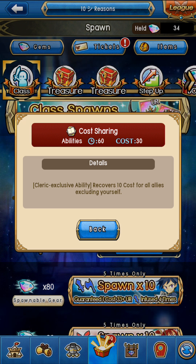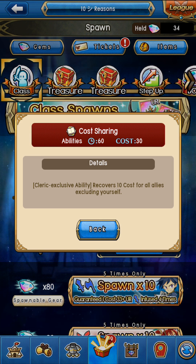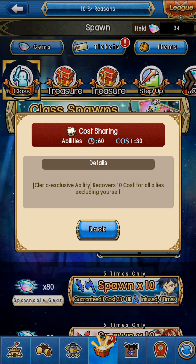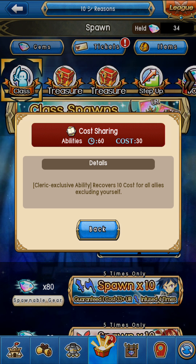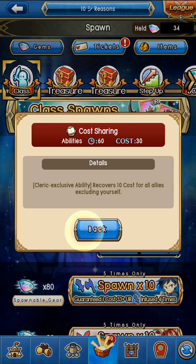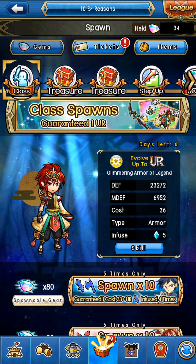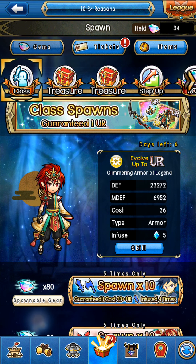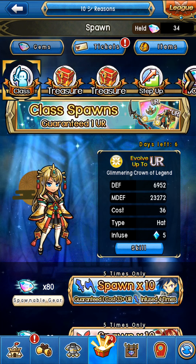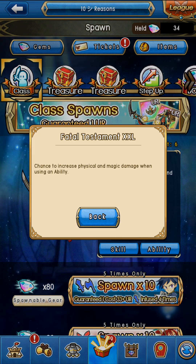Then we got the cleric's Cost Sharing — recovers 10 cost for all allies excluding yourself. This is also going to be nice if you don't have a healing ability or you're not trying to reduce ability cooldown times. This could be helpful especially if you're dealing with a boss and your team is close to unison but just needs that extra cost to really get it going. It can help with the DPS of your loop, and if your allies can use moves and get to unison, unison makes the war go around.